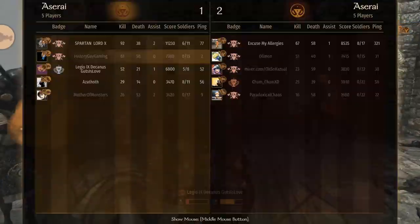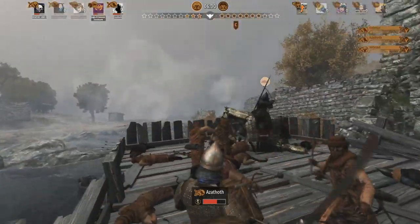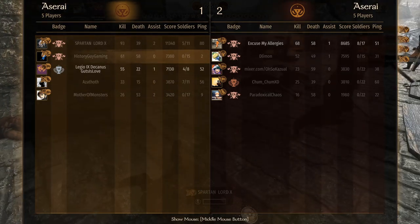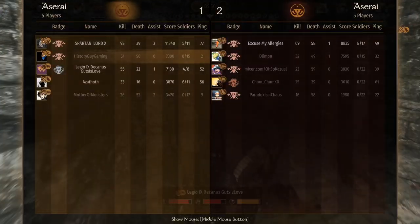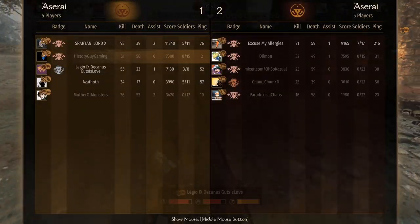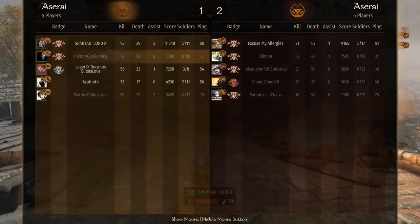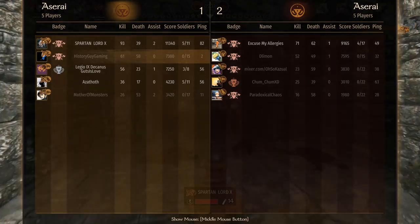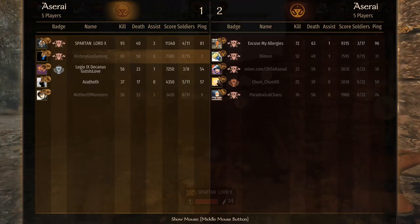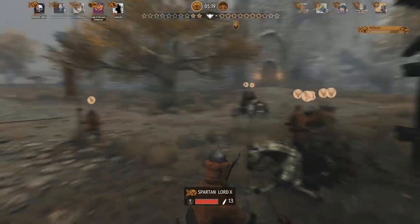We got a squad — that's actually the only squad left, so if we take that one out it's over. We're going to win this one so it's going to be two to two. He does still have another squad somewhere — right there. We've still got enough, we should be okay. Just overwhelm them with numbers, there's only four of them left. Beautiful — I think we got them, yep! There goes the last one — two to two.